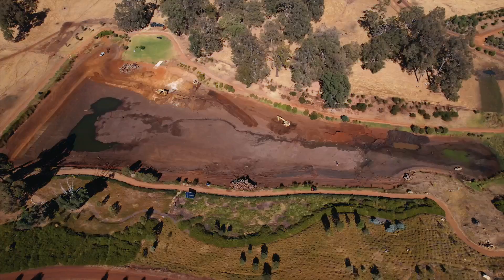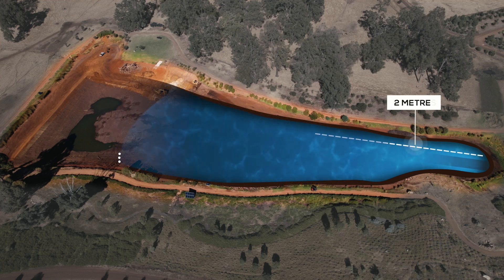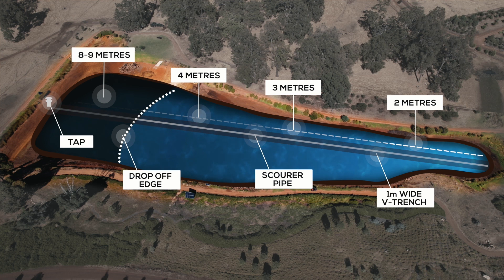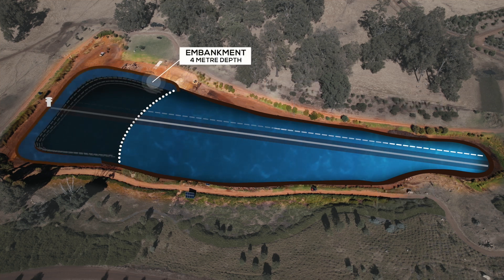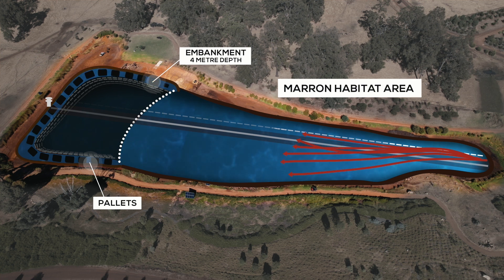We're trying to get the backwaters down to at least a metre and a half of depth so we've got some good water up the back, and also make as much of the dam no deeper than 4 metres, because Marron don't like it past 4 metres too much. So if we can fill up most of the dam to a 4 metre depth, we should be able to use just about all the dam for our Marron habitat. There will be one real deep spot at the wall, but that's fine. We've got a bench at 4 metres of depth so we'll put all our pallets along there before the water gets in and set it all up. That way the Marron will have somewhere to live — they can move up and down that water column between 0 and 4 metres.